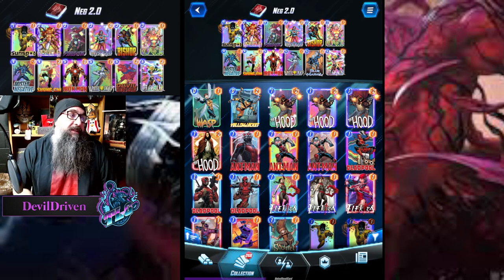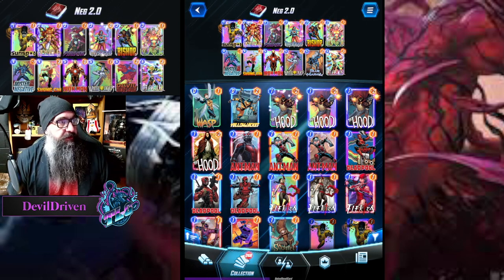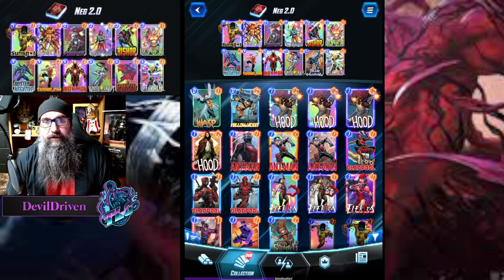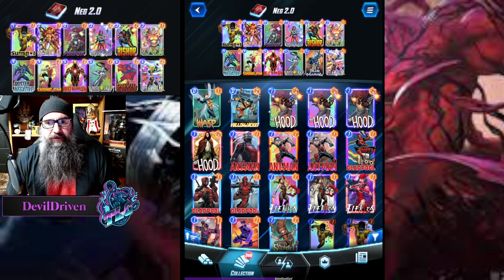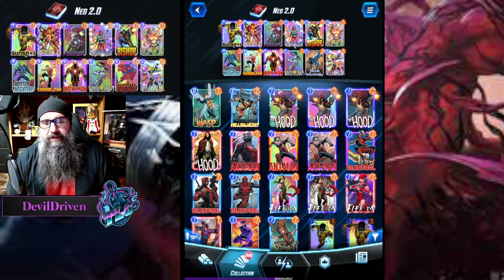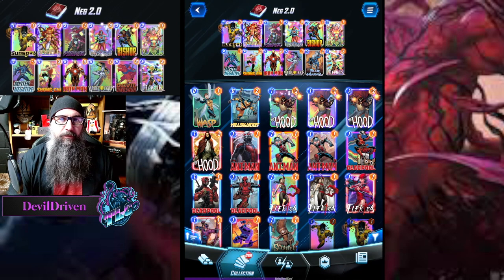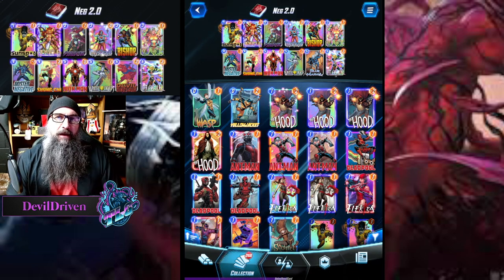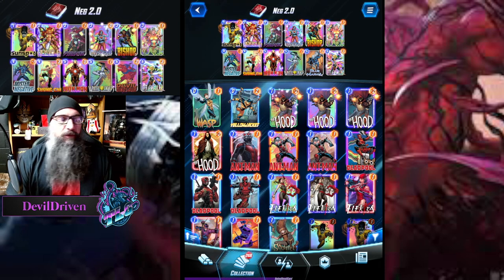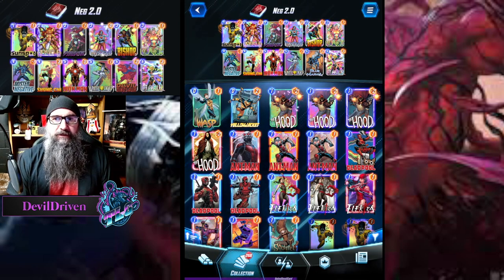I honestly think it's the best deck in the game. A lot of people will say the Destroyer deck is probably the most consistent with Daredevil - you have to draw Daredevil, but even still that deck will for sure get you to Infinite. A lot of people use that as the climbing deck. Getting the extra turn with Magic, having a couple three-cost engines with Sunspot, Angela, and Bishop, always playing Psylocke on curve no matter what.